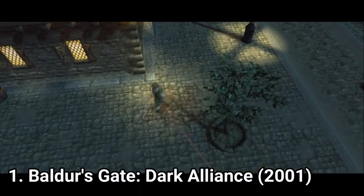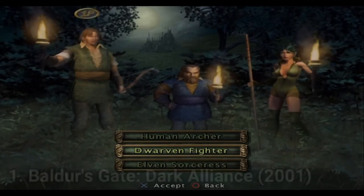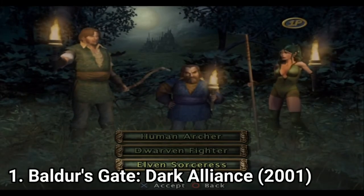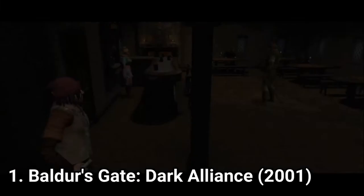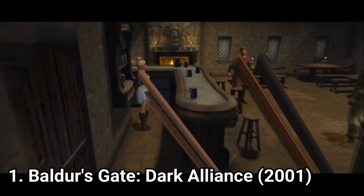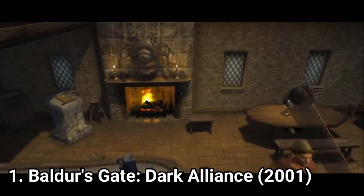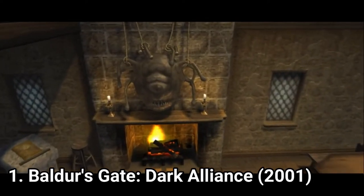In Baldur's Gate Dark Alliance you can choose between three classes: Dwarven Fighter, Human Archer, and Elven Sorceress, and from here it's a basic RPG. You level up and get to boost your stats, you have to explore the world and talk to people, you get to beat up monsters. It's nice to see that each of the three classes behaves differently in combat.